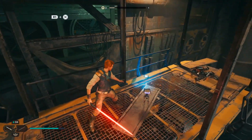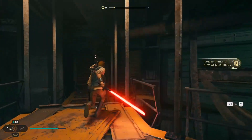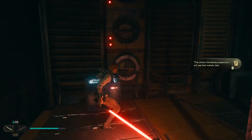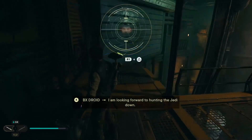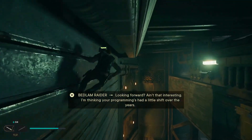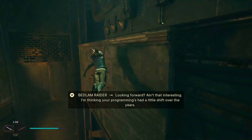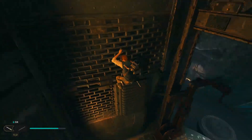We also have another Data Bank entry just there and we're going to need to pull that down as well. We have another chest here — just keep working our way around. We've got a wall run here and a wall run here, then grab onto this which will drag us nicely down.